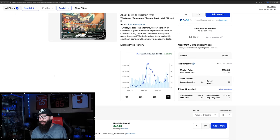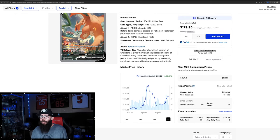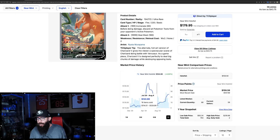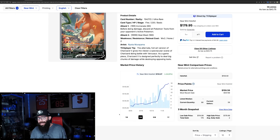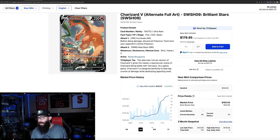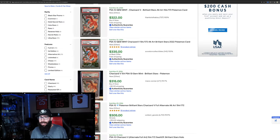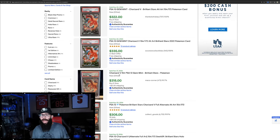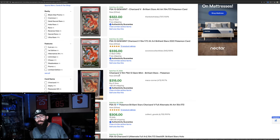Why am I bringing this card up? One, just to bring some attention to it. It's going up in value. If you bought at this low right here, you're doing pretty decent — not crazy dollar gains, but percentage wise, not bad. I think that this card is the greatest Charizard artwork, in my opinion, that we've ever gotten. I know art is subjective. PSA 10s have been selling for $320, $330, $315, $305. I just don't understand how this card is so cheap. It should not be this cheap.